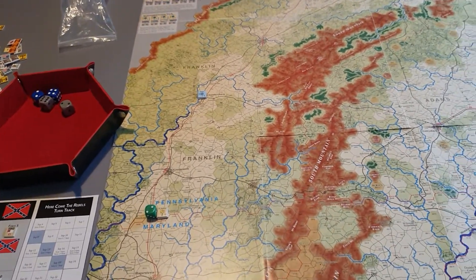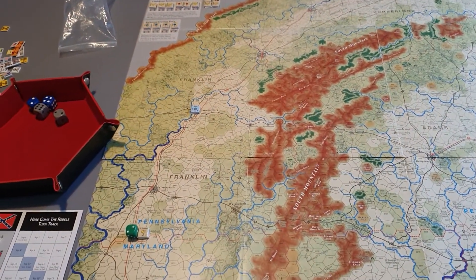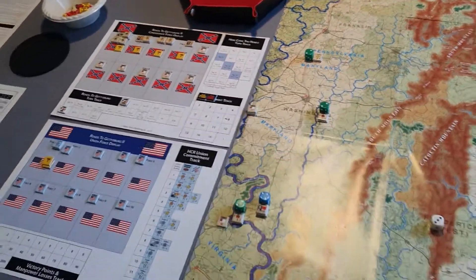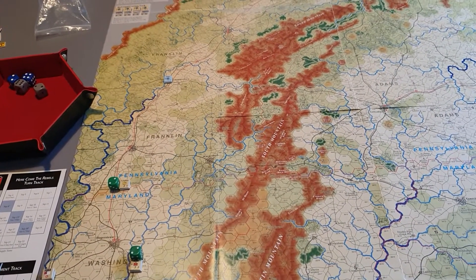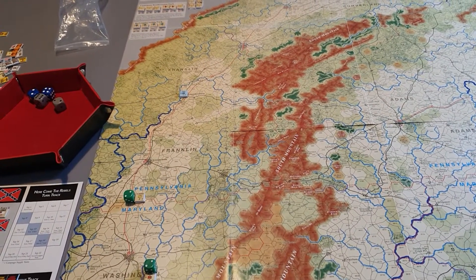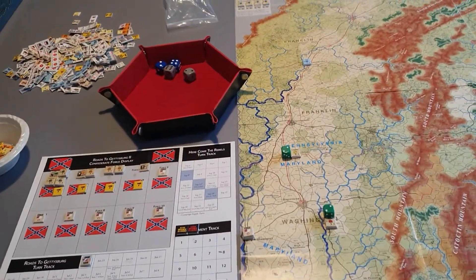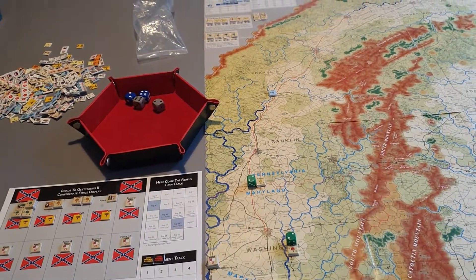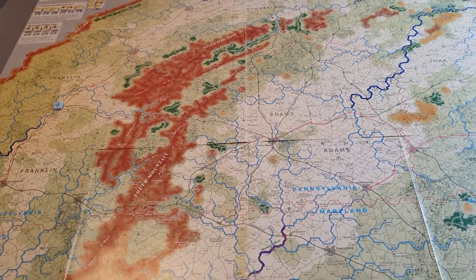I have actually got every single module - the only one I was missing was Hood Strikes North, which is due to arrive in a couple of days. Some of these modules are extremely rare and very expensive. I've got Road to Richmond, which you just can't get for love or money, and I've even got a copy of the Stonewall Jackson one, though they did a reprint of that recently so it's available now.